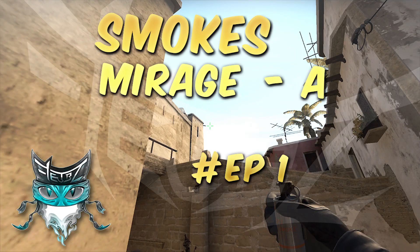What up dogs, Tate here, and today I got a new little video. It's smokes on Mirage — these ones are on A. I hope you guys gonna like this because when I try to learn all the smokes I find it really hard to find a good guide on how to do it, so I was thinking I'm gonna try it myself. Let me know if you like it. We'll do B-Site and then mid, then whatever other maps you guys can suggest. Let's jump into it.